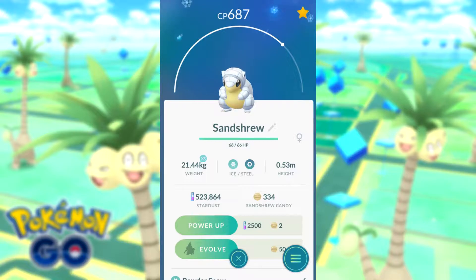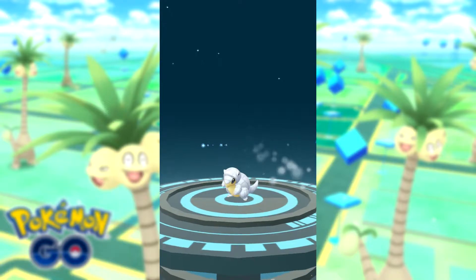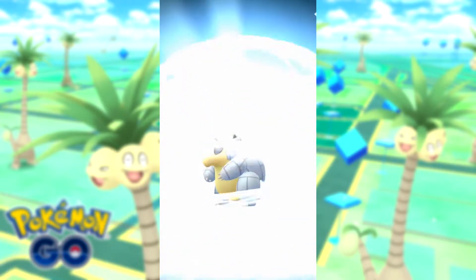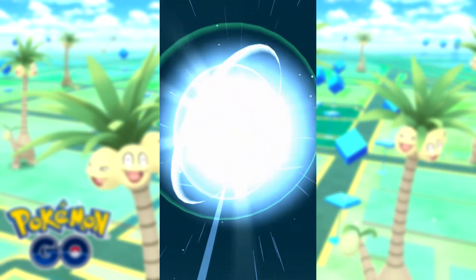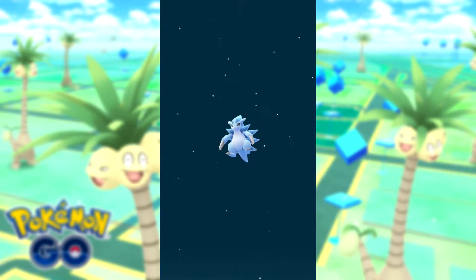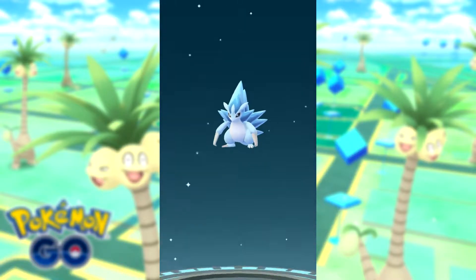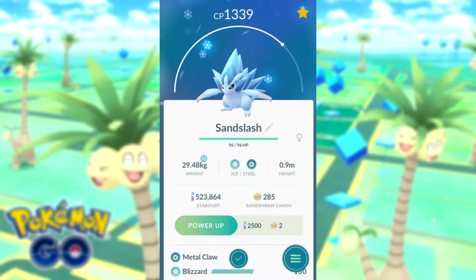This is Sandshrew. I like his little spinny attack, that looks nice. Let's see this Ice type here — didn't realise he's Ice in this version. Let's see what he becomes. That looks pretty sweet, actually. Sandslash, and his Ice Steel type altogether. Yeah, that looks really good.